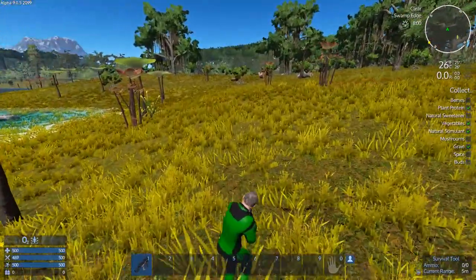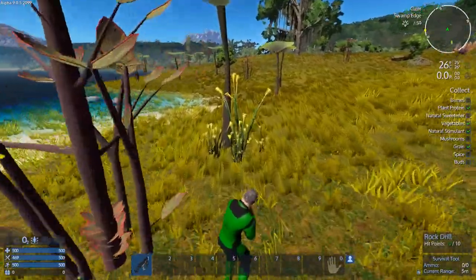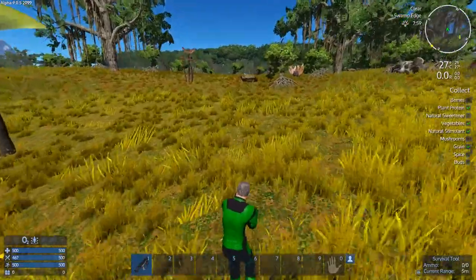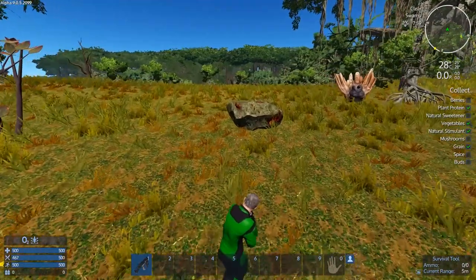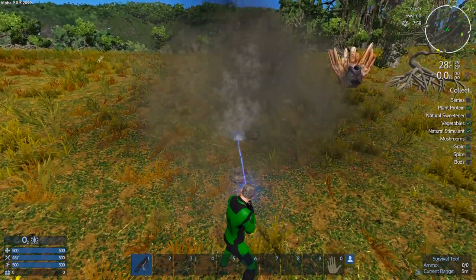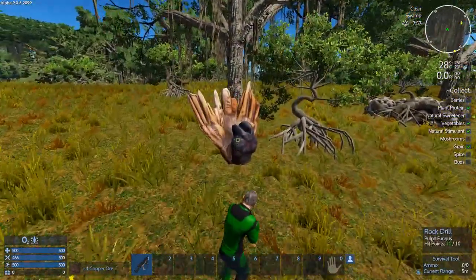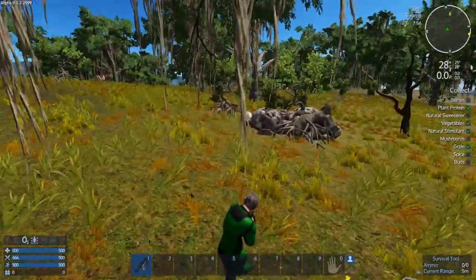We've got to keep an eye out for drones. If a drone catches us we're pretty much dead because we have no way of outrunning them. Let's get this copper - I see a couple of copper nuggets. Copper's the hardest to make ore from, but we've got to have a constructor in the first place to be able to make ore from rock. We're not at that stage yet.